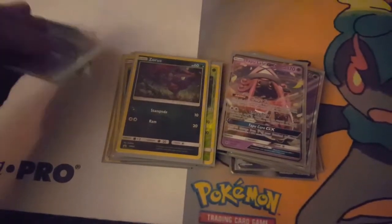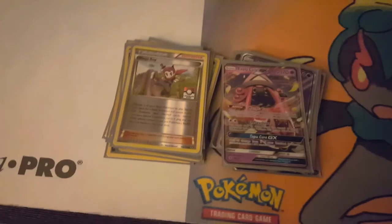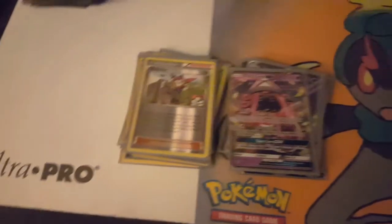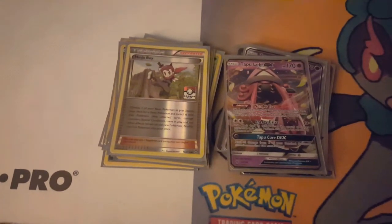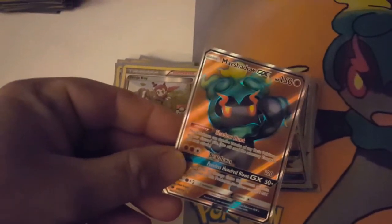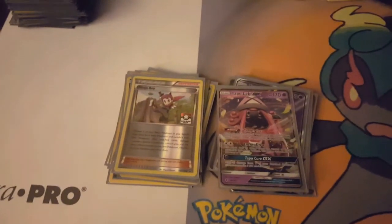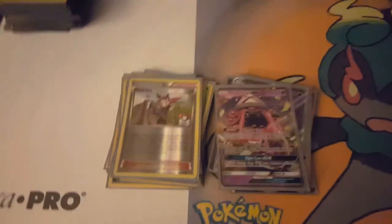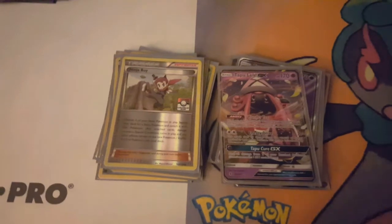I need to get out Zoroark, so I need a Zorua out. There are so many great basics you can Ninja Boy into: Marshadow, Buzzwole — it just fits in so many decks. It's a cantrip card really, because you're not losing anything and you're gaining a draw. That's me making the case for Lele and Ninja Boy.